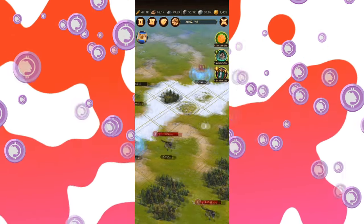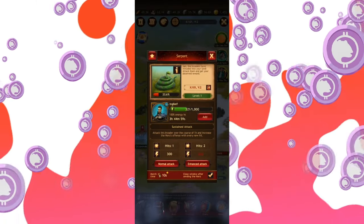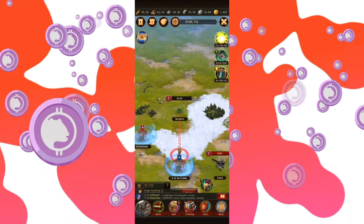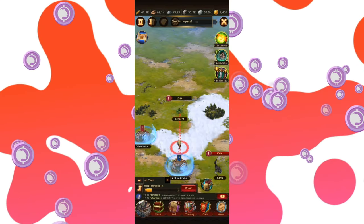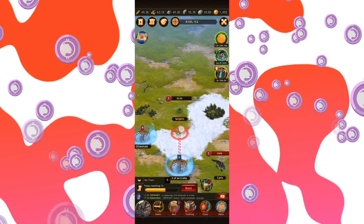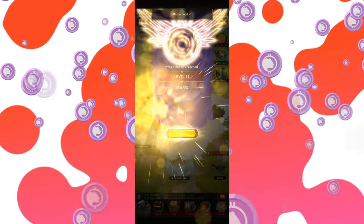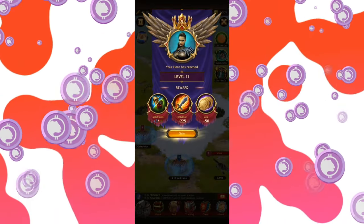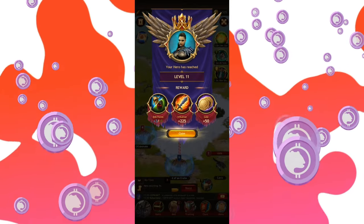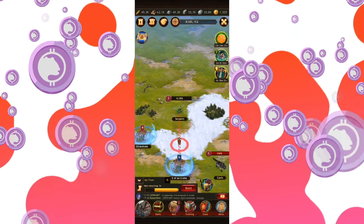We do have this poor soul of a serpent nearby that just had to be close to our home — we do not condone this. So we're sending our hero to attack the serpent. As a result, we're leveling up, getting some points, a decent amount of influence, and some gold. That didn't take a lot of time, nor did it take a lot of health points from the invader. But this is how it works.